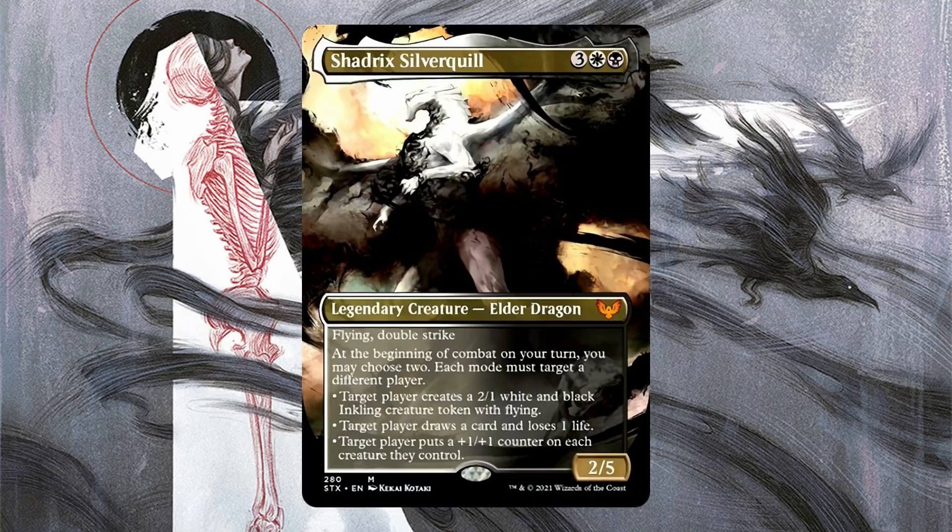These are not small effects, and you get one of them the turn Shadrix comes into play. Shadrix hits super hard too — double strike works really well, especially with that last ability of putting a plus one plus one counter on each creature you control. All of these modes are pretty good, which means you're going to have to give something away that's pretty strong to your opponent. There's always a political way to leverage this too — players always want cards, so giving someone a card while you pump your whole team could be fine. Obviously that 2/1 Inkling is probably the least impactful mode, but it blocks Shadrix, Silver Quill really well.